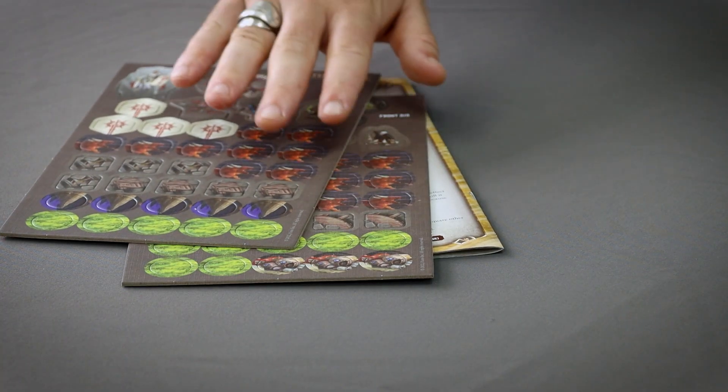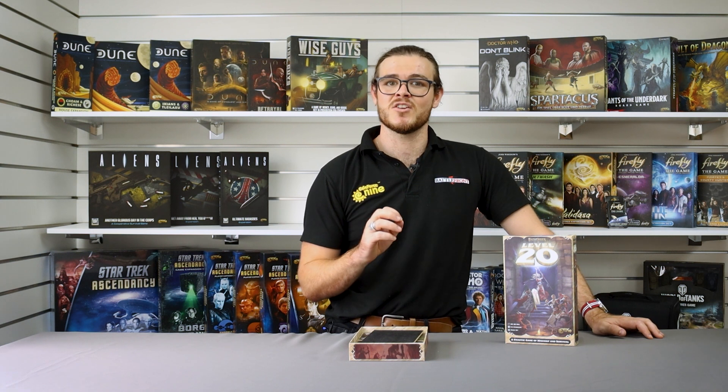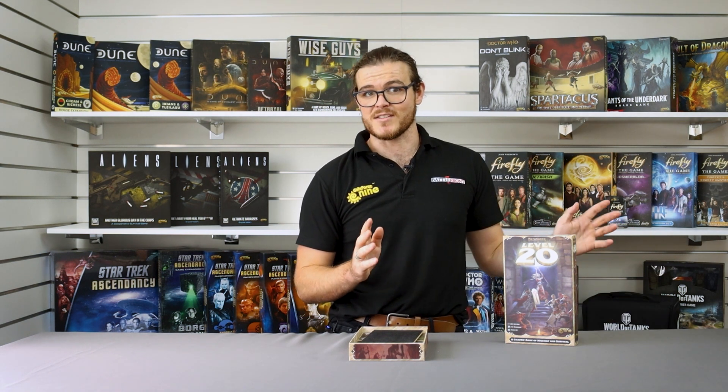There are also 20 obstacle tokens, 16 junk tokens, 18 ferocity tokens, and six hidden tokens to show where the players are hiding from the fighters.